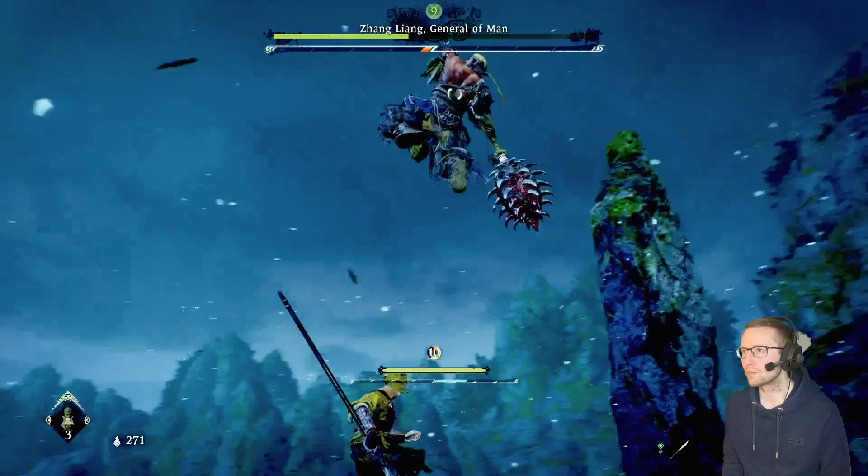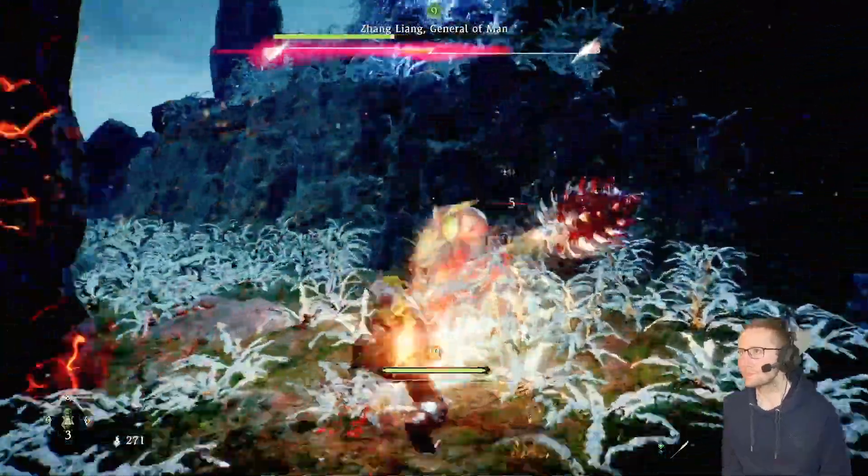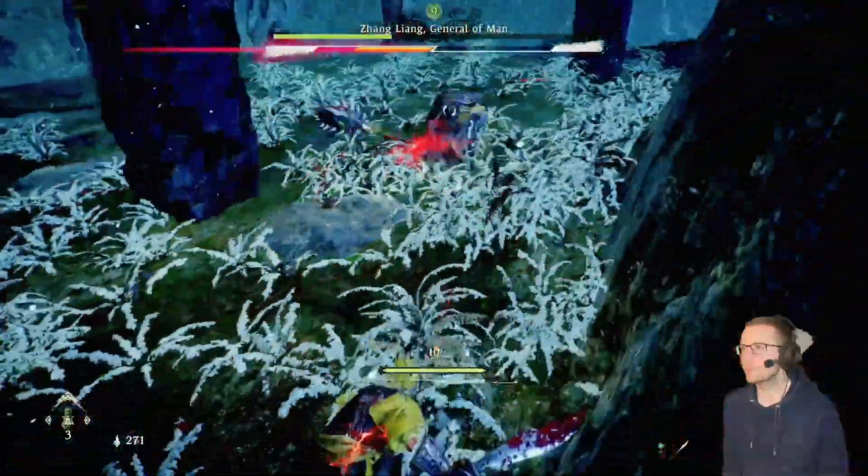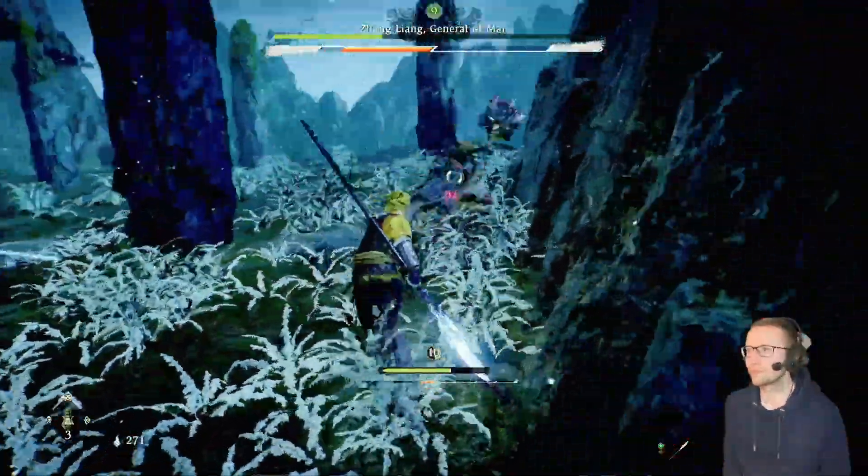What you want to do here is just wait until last minute until he's about to make contact with the ground before deflecting out of the way. There shouldn't be any reason why you should be using any potions in this first phase of the fight — try to save these for the second if you can.